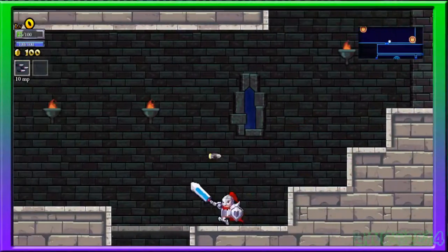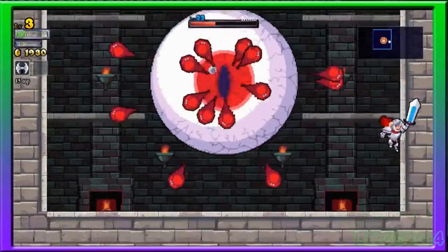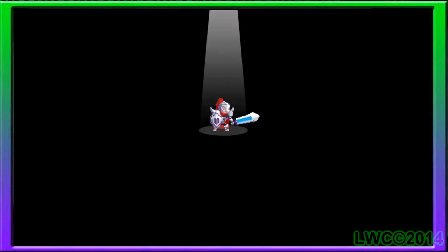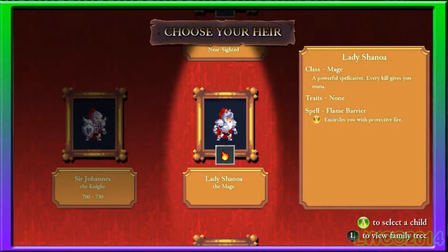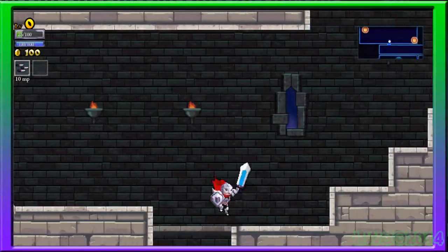Rogue Legacy is a 2D Metroidvania game where you explore a randomly generated dungeon, collecting loot, killing enemies, finding new items, and fighting bosses. The game is called Rogue Legacy for a reason: the characters you play only have one life, and when they die it's game over, and it's on to their next legacy to complete the task the previous generation wasn't able to do. You play as different types of classes like knights, magicians, and so on, that affect your attributes.